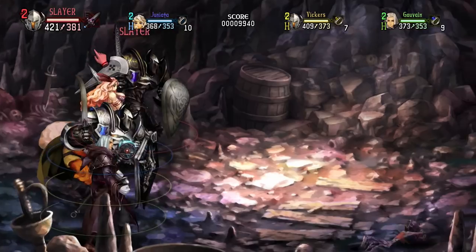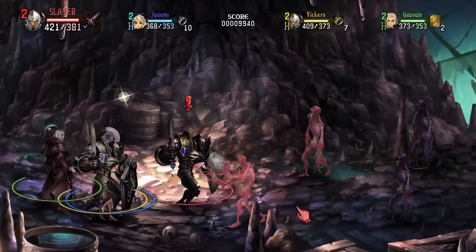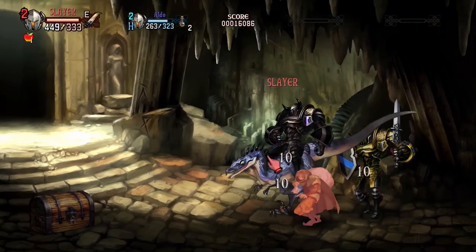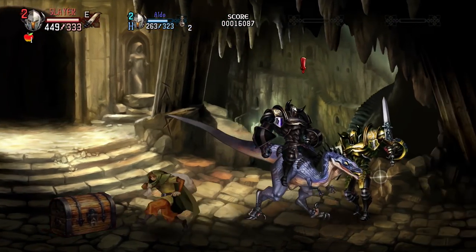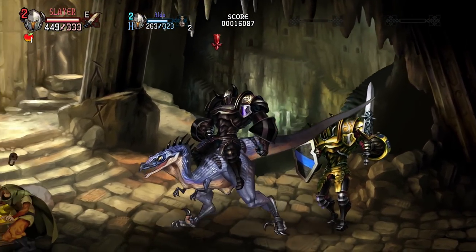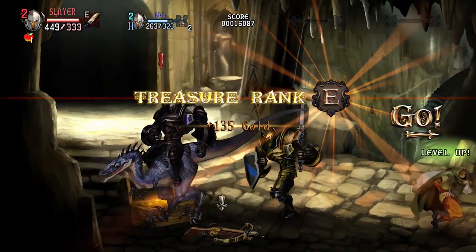All characters can walk, jump, dash, evade, guard or block, slide, and attack with various button combinations. You can even ride beasts in specific areas. For some reason, none of the characters are capable of opening chests and doors, but accompanying your party is a thief named Rani, and his only important purpose is to open things.